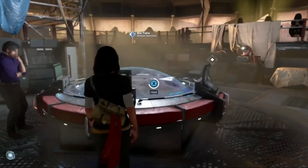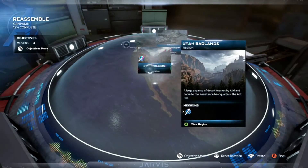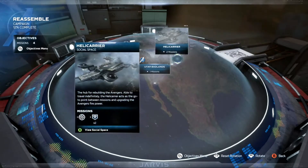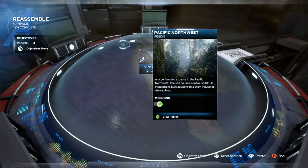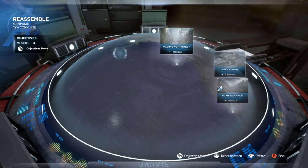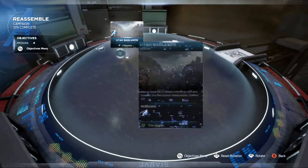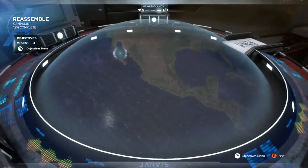A large expanse of desert overrun by AIM and Helm — the resistance headquarters, the Anthill, missions, the hub. I don't understand where Stark is. I mean, of course this is the mission because there's an A on it. You know what? Let's go.